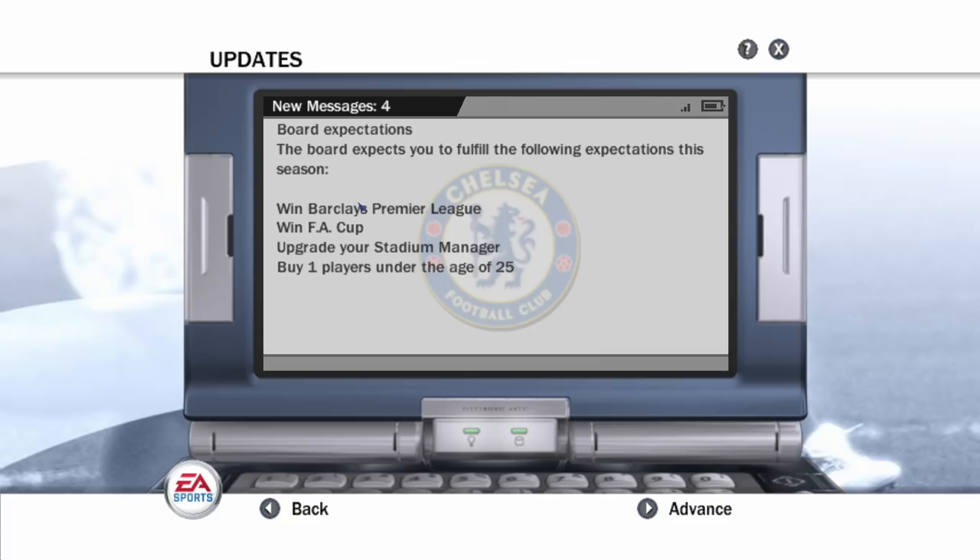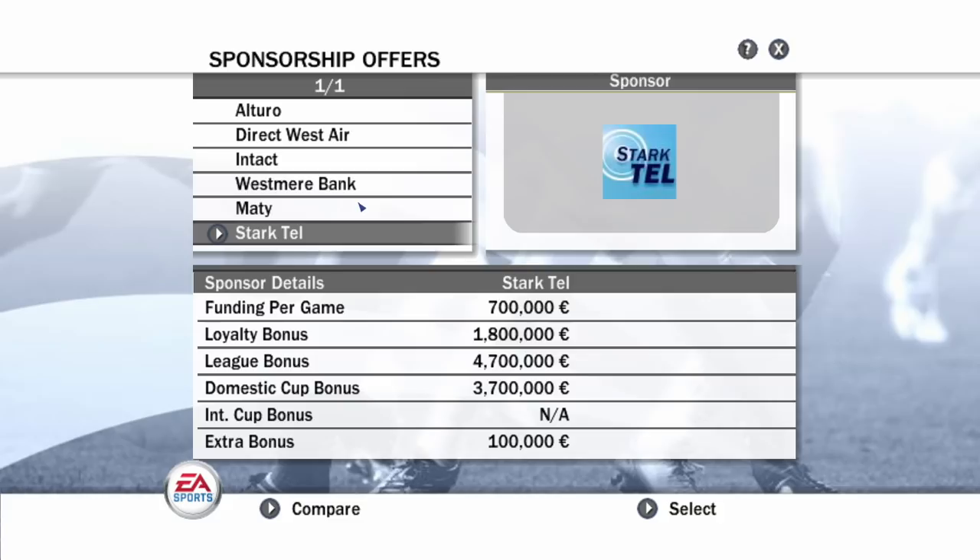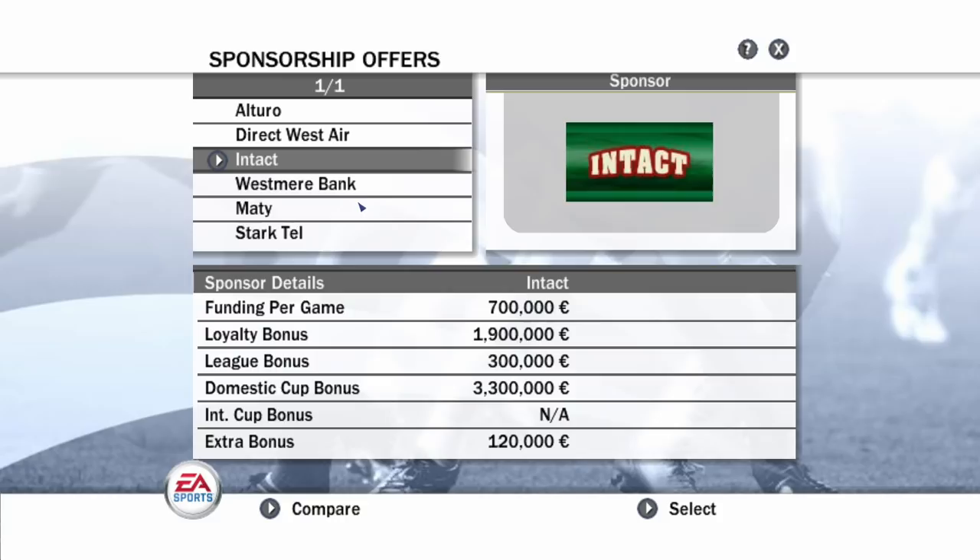EA had The Sun newspaper in their game - what is Chelsea FC thinking? Wow. The format of emails you get is pretty much the same as now. The objectives are: win the Premier League, win the FA Cup, upgrade your stadium. There is a lot of in-depth stuff back on FIFA 08. Also there are stuff like sponsors - back then EA actually put effort into career mode. You had sponsorship offers with loyalty bonuses, league bonuses, and funding per game. Why don't we have this kind of stuff now?